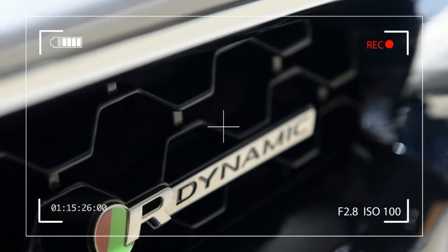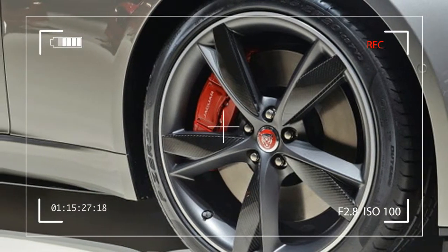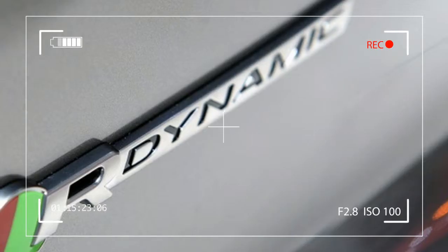There are also new fuel injectors and a fuel pump to accommodate the increased demand for gas in the high output engine. On the back end, there's a unique exhaust system with active flaps to give it a louder bark when called for.